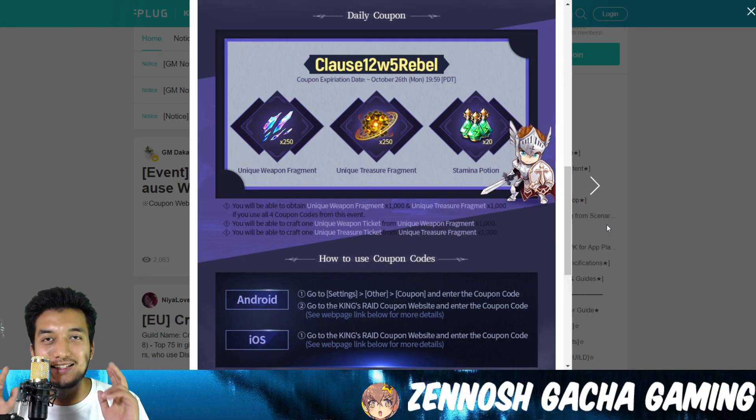What's good guys, Zenos here, and today in this King's Raid video let's talk about the second coupon code. You heard me right — it's C-L-A-U-S-E-1-2-W-5-Rebell. That's gonna be the coupon code for today.